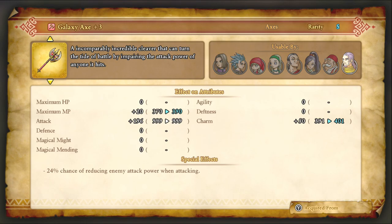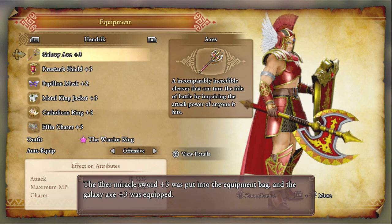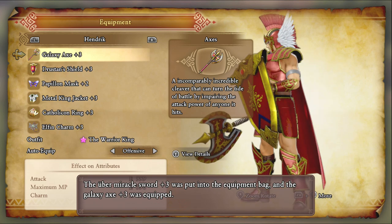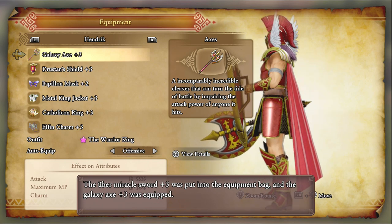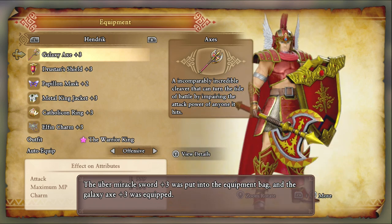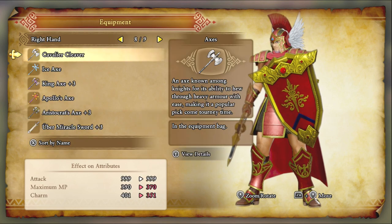The sword equivalent of the Galaxy Axe — that's what the Galaxy Axe looks like. It looks like it's supposed to match the Truston Equipment. It's got kind of the same design and motif. Yeah, very good axe. I'm not going to use it, though.